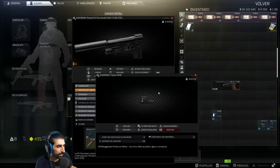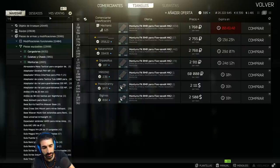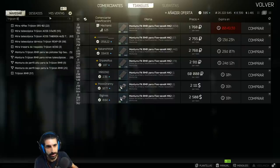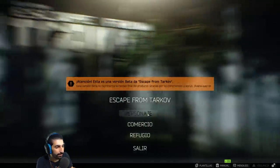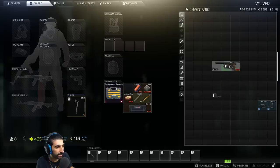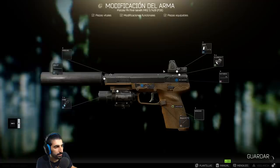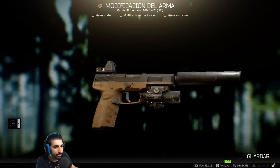Now we buy the sight — the Trijicon RMR. Search 'Trijicon RMR', it appears in the Flea Market. Buy the sight, it goes to our inventory, and simply drag it onto the weapon. It will attach directly to the RMR mount we placed on the rear of the weapon. That's it — nothing mysterious, it's quite simple. This is the pistol I feel most comfortable with.